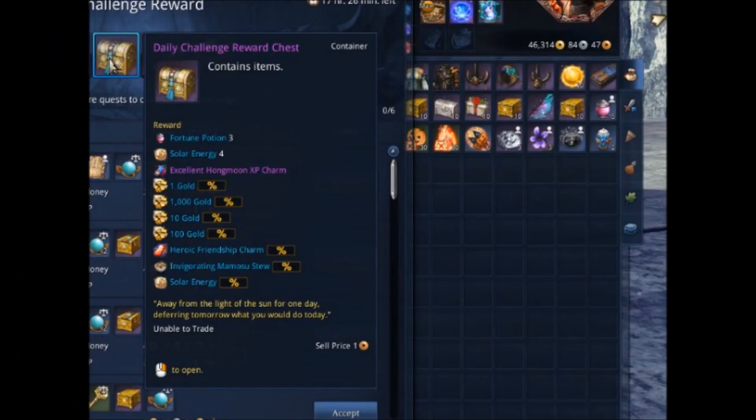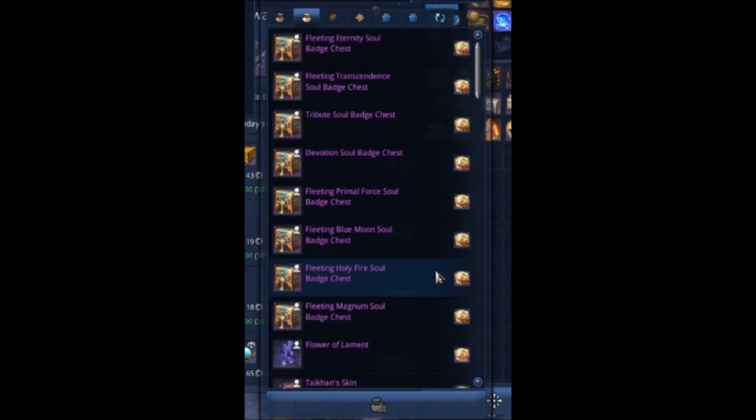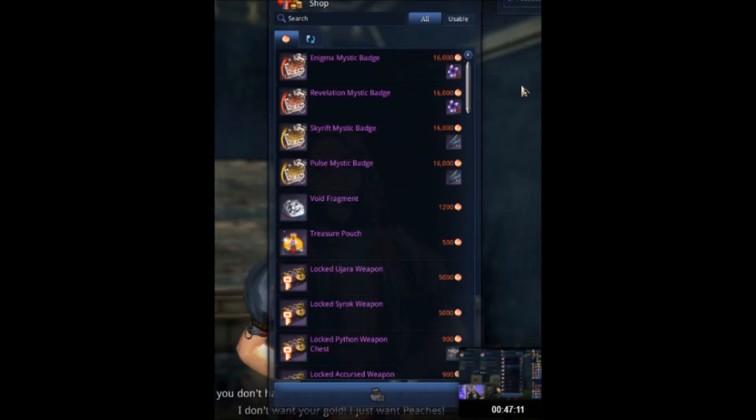This is the new daily chest reward — similar to the purple one we have now. The main new item out of it is Solar Energy, which you can see listed at the top — pause if you want to see the rest. Solar Energy can be redeemed in the Dragon Express for pentagonal gems, EXP charms, Brilliant Keys, and Soul Badges. You can actually purchase your full Soul Badges there — not fleeting soul badges, but the actual full-on soul badges — along with various upgrade materials.